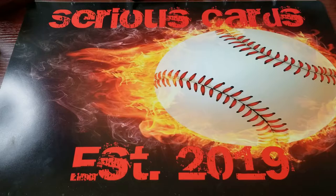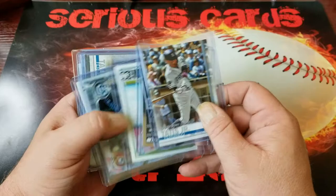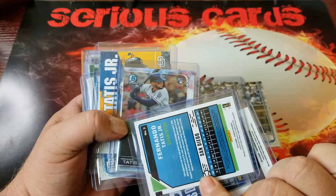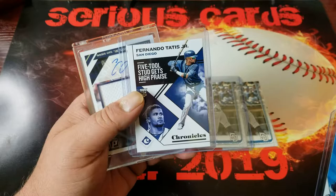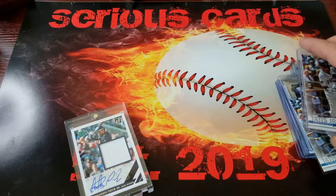Last but not least is my Tatis Jr. Like I said, I ran out of top loaders so I've got it in a penny sleeve right now; I'll get some more top loaders. This one is out of the update — the season ticket here — Tatis Jr., I don't think that was a numbered card. Peak Performers, Chronicles, and then of course my relic auto Tatis Jr. So that pretty much covers my rookie collection for the year.